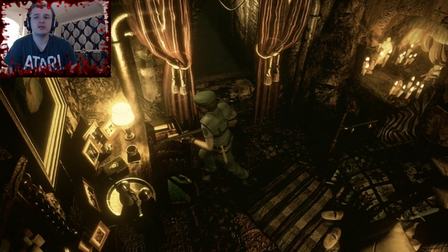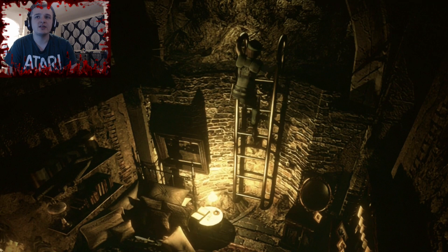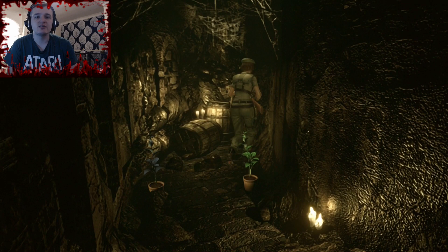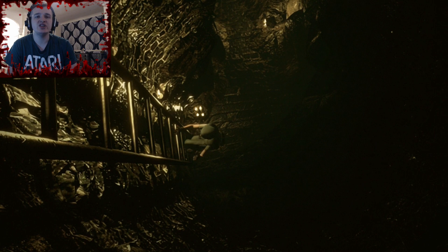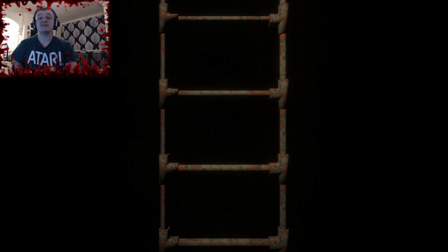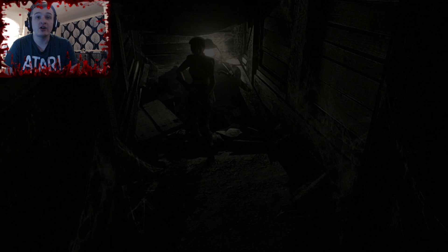Is there anything else in here? Doesn't look like it. There's a dagger there, but I can't really be bothered to go back down for it. There's only a herb — we'll leave the herb, I don't need it. Come on then, Jill, let's get going. This takes us to somewhere where we went earlier in the game, which will explain how Lisa Trevor got there in the first place — it's that creepy old cabin that we found.